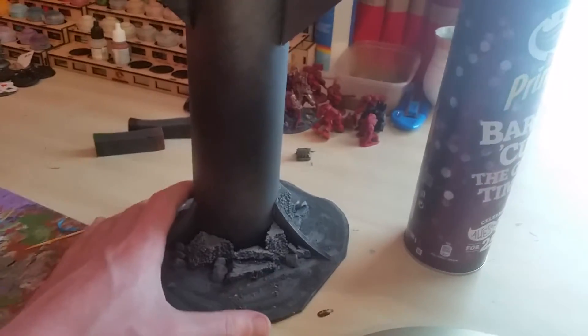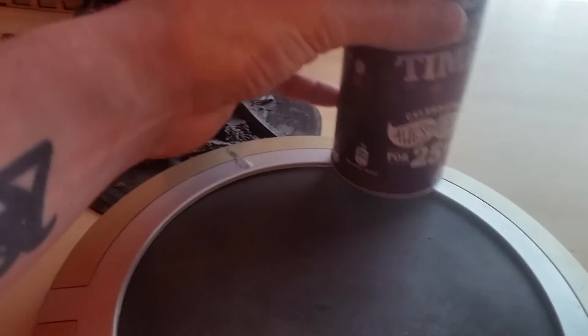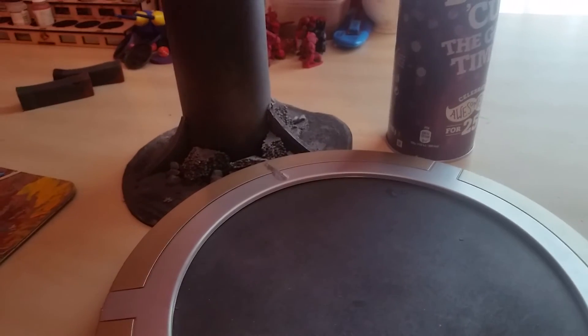I've got another Pringles tube here, and what I'm doing is cutting a hole in the side of the Pringles tube so that the towers can kind of sit in there. From the outside it would kind of look recessed in, and I'm basically going to use it as a helipad. I've got loads of old jewellery that I managed to bag from a car boot sale, with gems and stuff on.